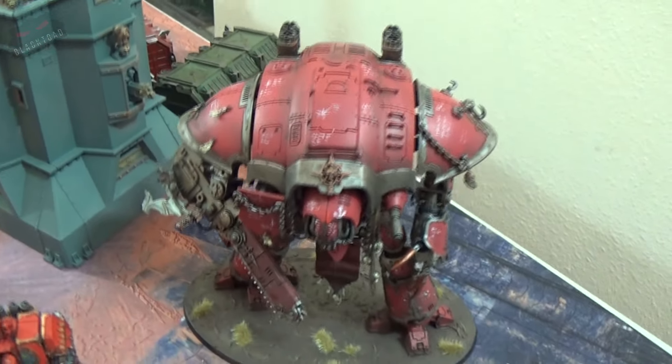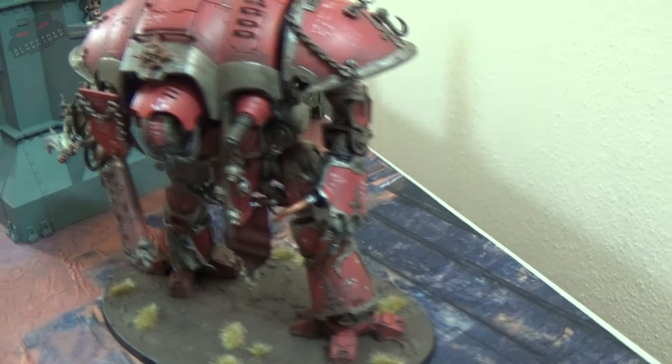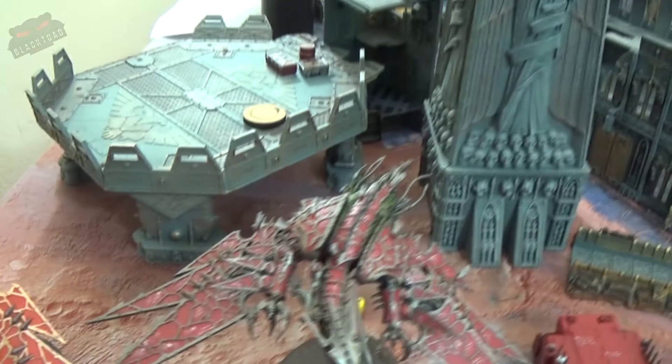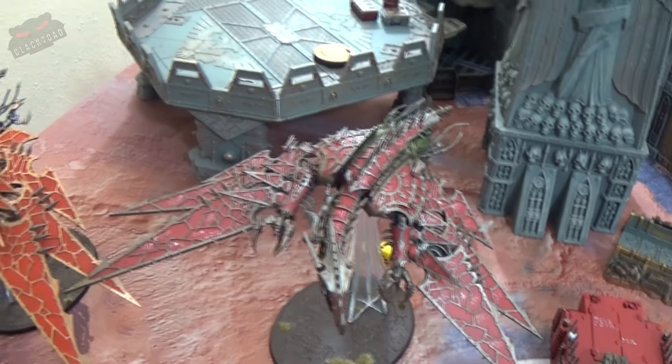Here we have the Renegade Knight with the Gauntlet, the Destroyer Weapon, and a built-in Melter Gun. And finally we have two Helldrakes in the other formation.